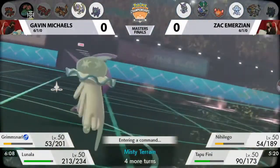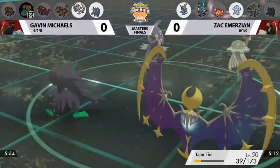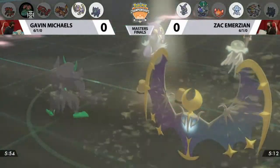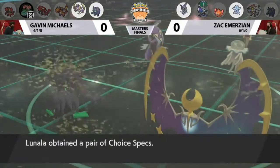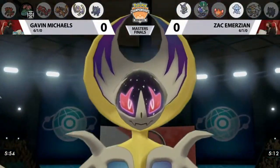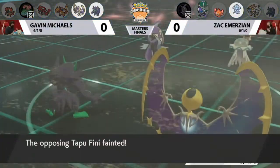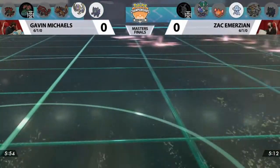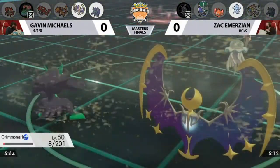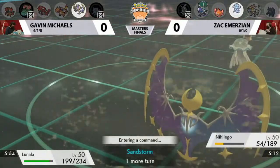Grimmsnarl going for Spirit Break. Tammufini took a good chunk of damage from that and all the residuals between turns — it may just get knocked out quickly as Tammufini pivots into Trick Room. This is a very awkward one as Lunala gets the Choice Specs and Tammufini gets the Power Herb. He didn't click Meteor Beam — if he had, he would have been Choice Locked into a two-turn move. So this Choice Specs is actually going to be pretty strong. Power Gem doesn't even get the KO on Grimmsnarl — the Sand gets it — so that's now two opportunities where Nihiligo could have got a Beast Boost that it was not able to accomplish.